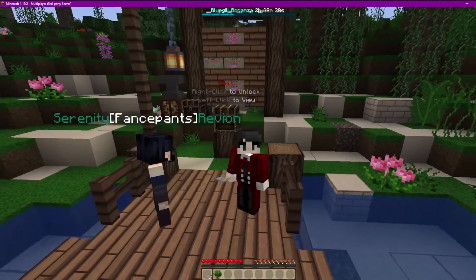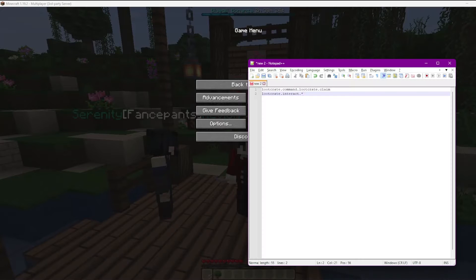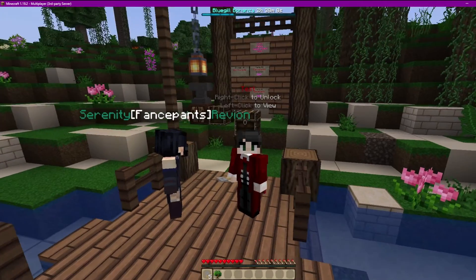If they still can't access it, when all else fails go ahead and add this permission: 'lootcrate.interact.*' — yes, that is a star (shift+8). Put that into your permissions, apply, and you should be good to go. It's actually pretty straightforward.